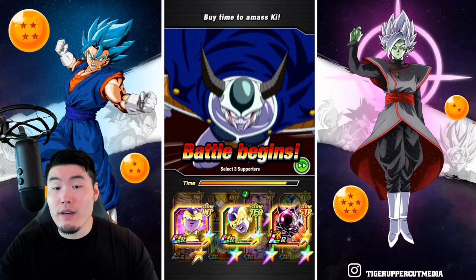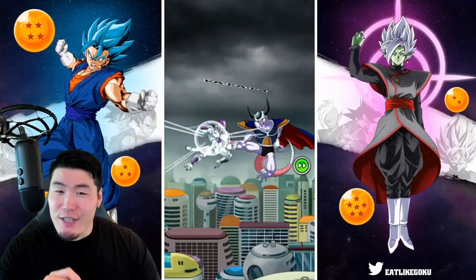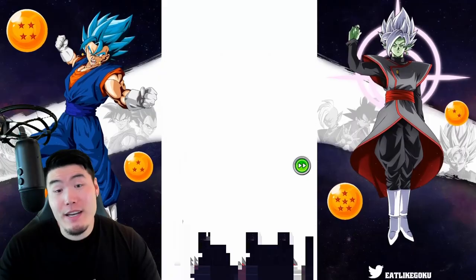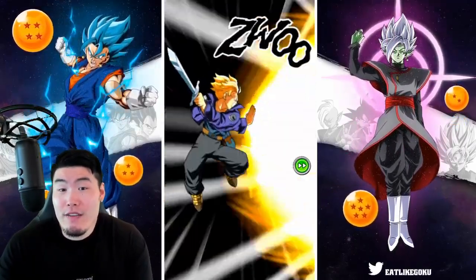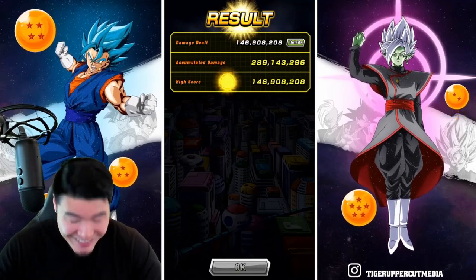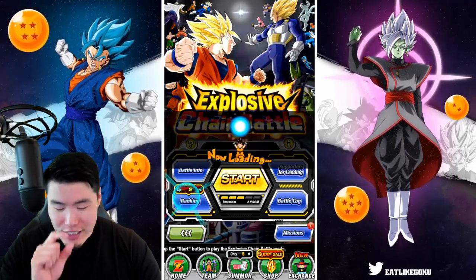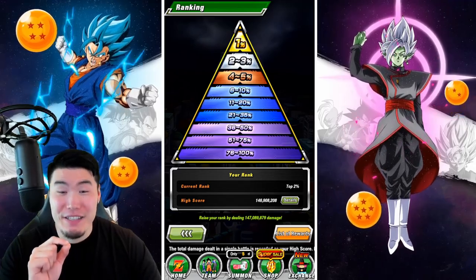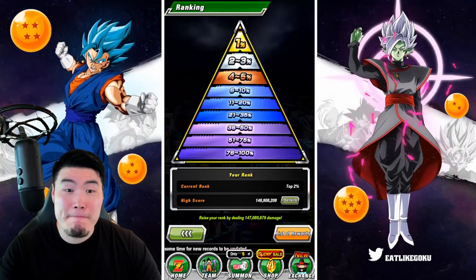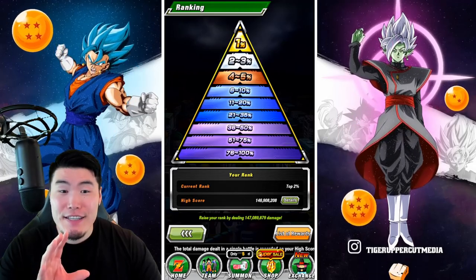One, two, three — I think I should have picked the mecha Frieza. That could hurt us. Well, it's done. Over 147 would be great. We got 146. So we just missed the cutoff. Literally less than 200,000 more points and we would have been in the top 1%. Which is unfortunate, but we'll get there.